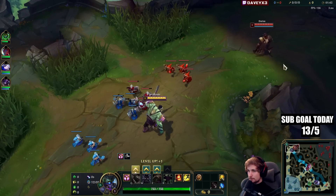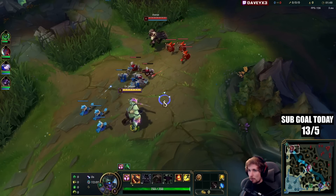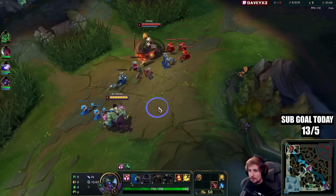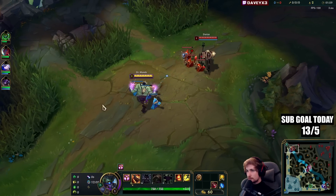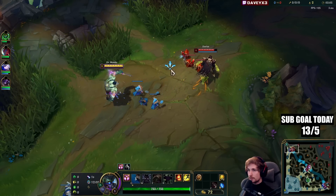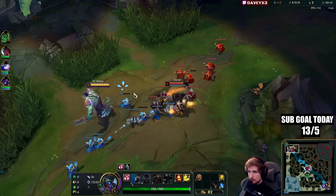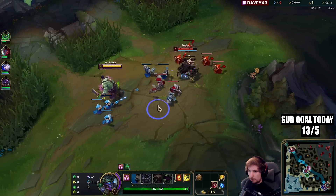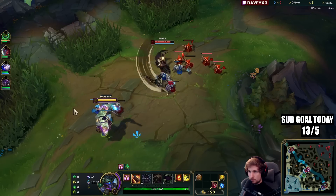Mundo top — in case you guys haven't seen it, they recently buffed Mundo about a week and a half ago. Ever since then, Mundo has been the highest win rate in pretty much the entire game, not even just top lane but almost the entire game. It's pretty much big meta right now. He's very easy to play, not really hard to get into — those are the two things a champion needs to be: easy to play for many people and good. That's exactly what Mundo is for climbing.